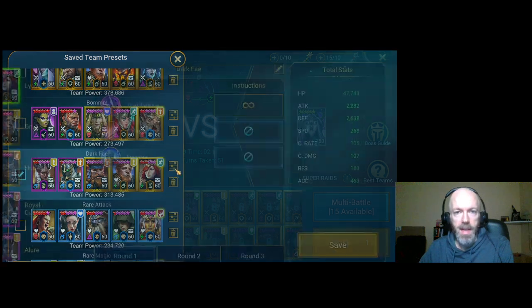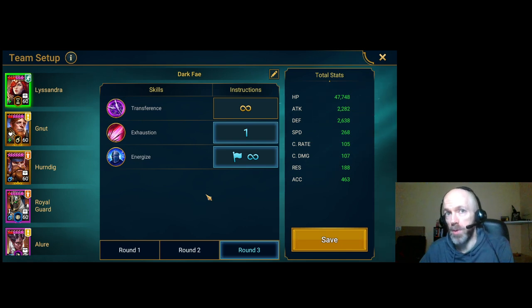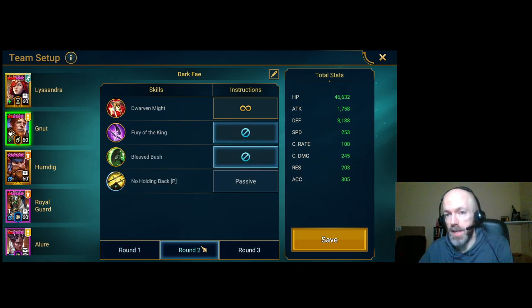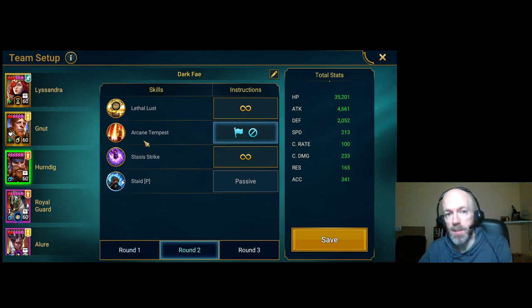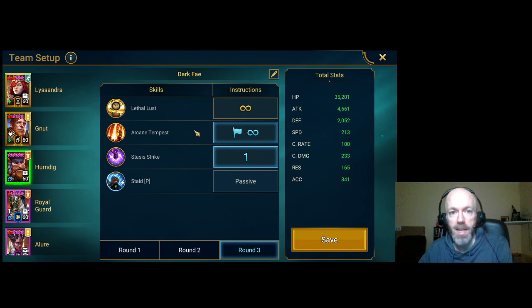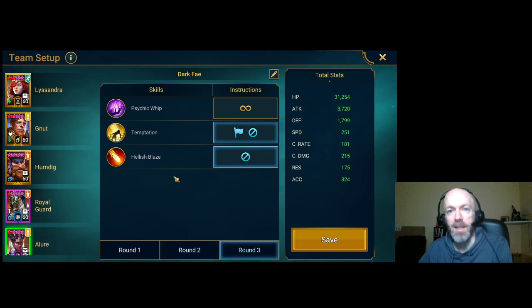We'll cycle through the presets and you can see the stats on the side as well. With Lysandra, she's just going to do her A1 until she gets to the third wave. If you have a Kymar or a Resetter, you can use that in the third wave. But this is really for anybody who doesn't have a Kymar to reset things. This way, you know that you're holding off on anything you might need until you get to the third wave, where you really need to hit the ground running. Here's Herndig — I basically try to keep one of his moves off permanent use so that he can have it on the third wave. Then we got Royal Guard here — he just reserves his takedown from wave two so he can be ready on wave three. Allure, I just used the A2 at the beginning of the round and then never again in all three.